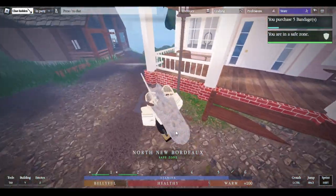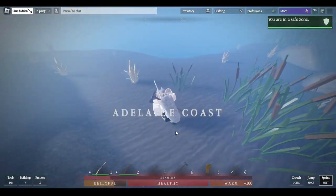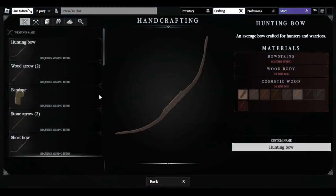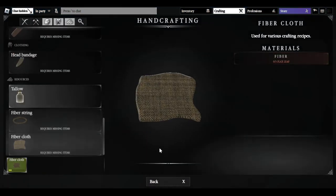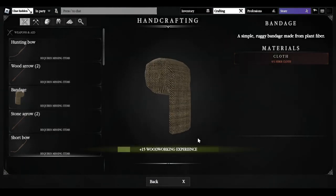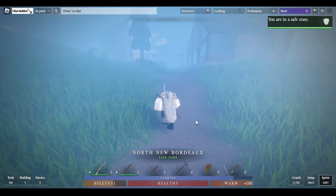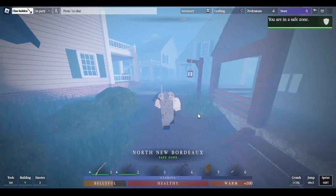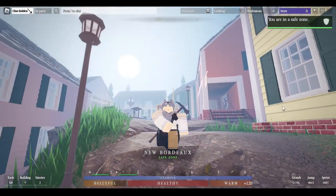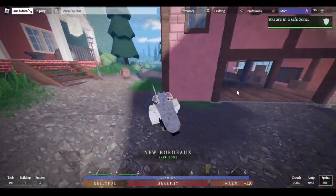If you're too poor to afford bandages or can't find a shop nearby, head down to most coasts and you'll find flax leaf plants. This is what a flax leaf plant looks like — once you get next to it, harvest it by holding E. You should gain three flax leaves, which you can use to make fiber cloth by opening the crafting inventory with C. You can then use the fiber cloth to make a bandage. You also get a little bit of woodworking XP during this method. A bandage will heal above 50 health but won't fully heal you if significantly damaged.